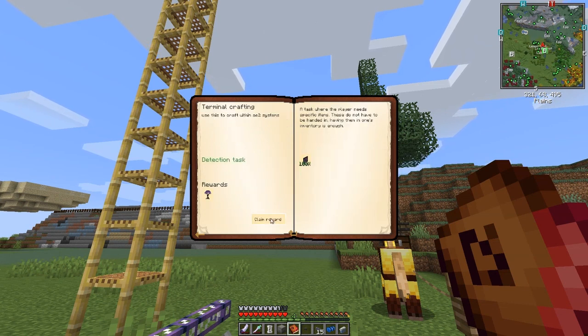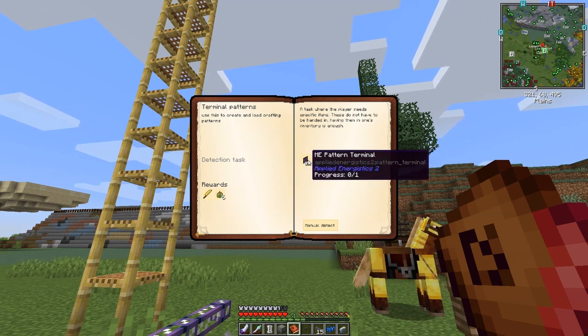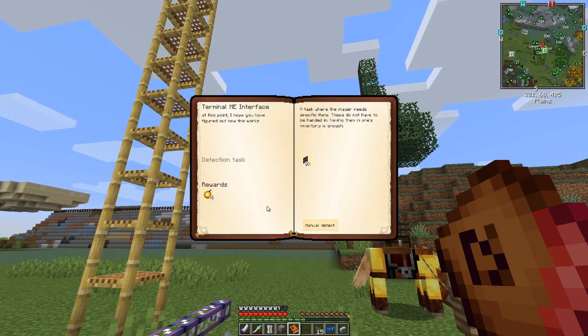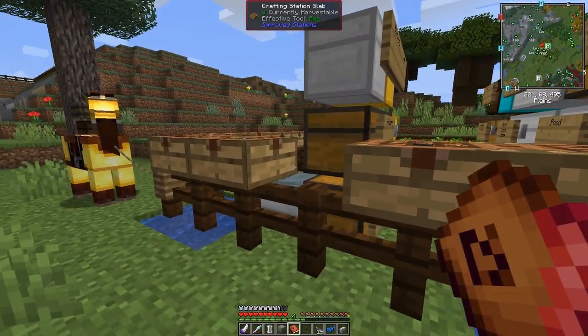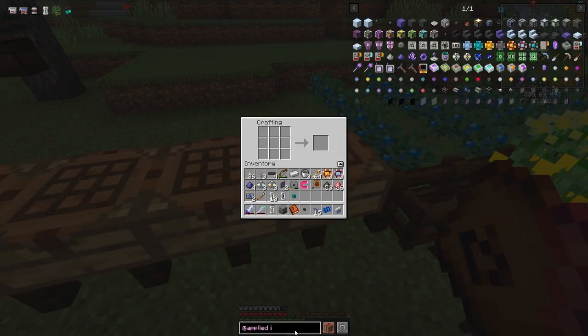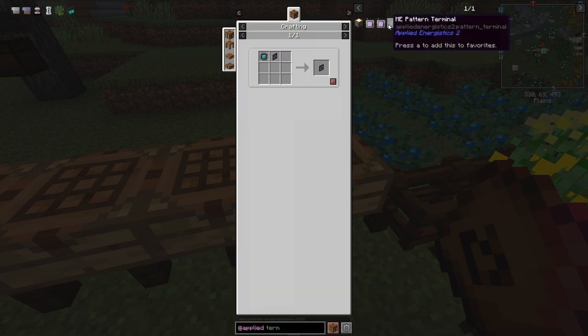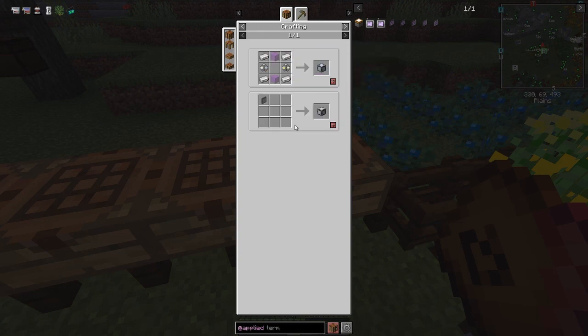We've done this one too, and the ME crafting terminal is done. Terminal patterns — that's not done yet, so we've got to do that next, which would be an ME pattern terminal. The last one would be an ME interface terminal. So the next ones: pattern terminal needs an engineering press and an ME crafting terminal; the interface terminal needs an ME interface, which we haven't done yet. An ME interface is four iron, two glass, and one of these cores. Let's do that because that's also another quest.